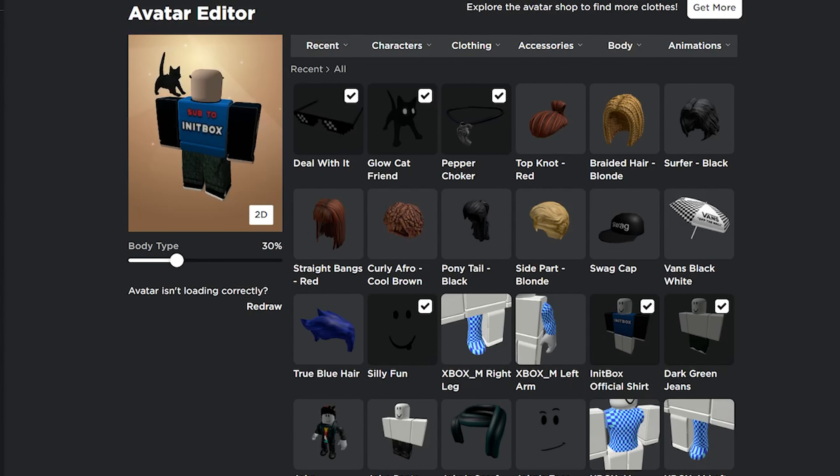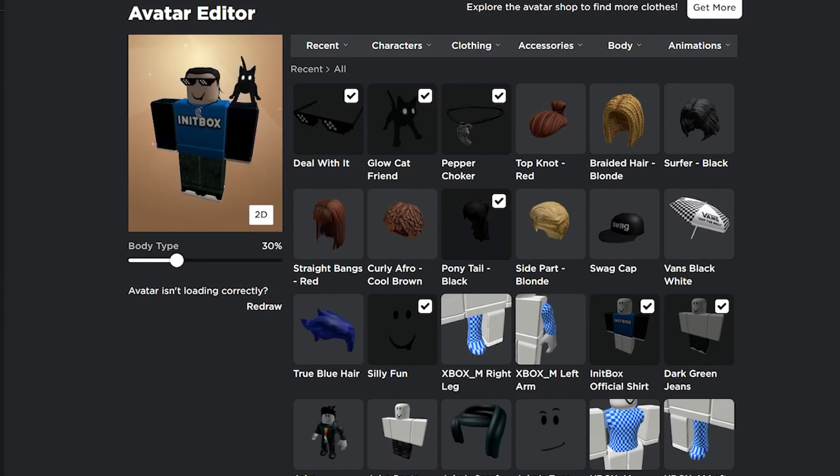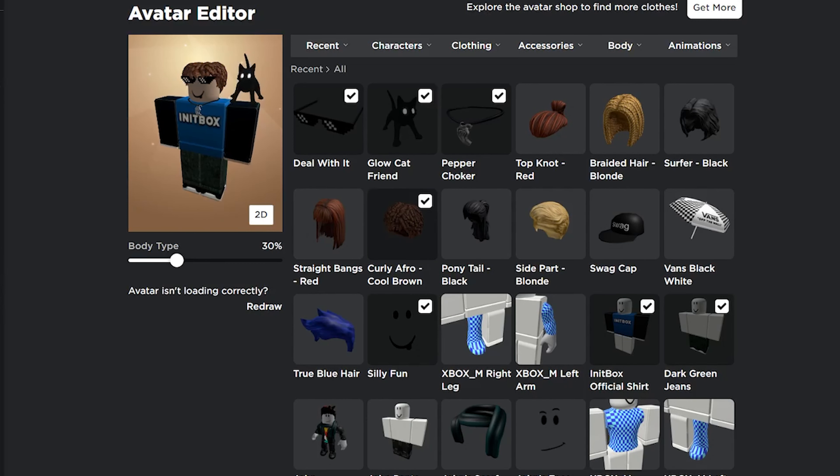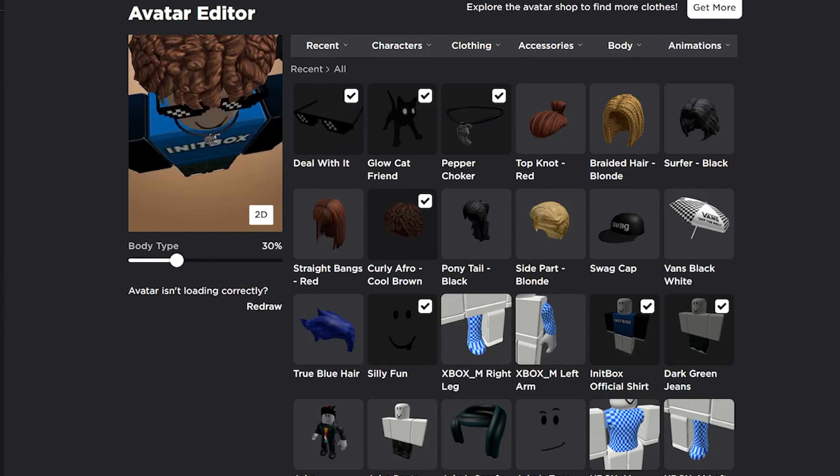Let's move to the avatar editor so I can show you how the new 3D hairs look on the avatar. As you can see here is the first one — I think it looks nice, same as the Ponytail Black. And my favorite item for this release — look at this, it looks very cool, especially with the glasses.